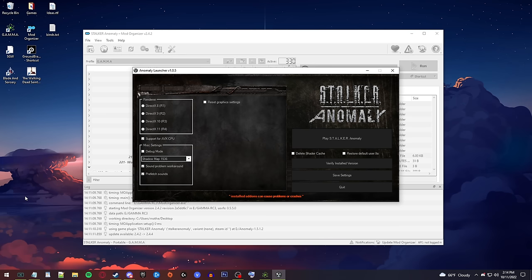Before the detailed in-game settings, here's a look at the launcher settings. I have it on DirectX 11, support for AVX CPU, and the shadow map is set at the lowest — 1536. I have the sound workaround checked because I'm trying to fix a sound problem; neither option has fixed it so far. I'm also trying turning off prefetch to see if that helps. That's the launcher settings — let's get in-game.